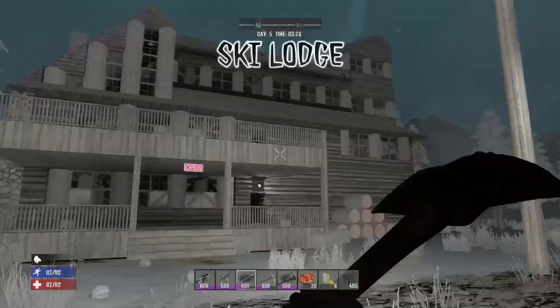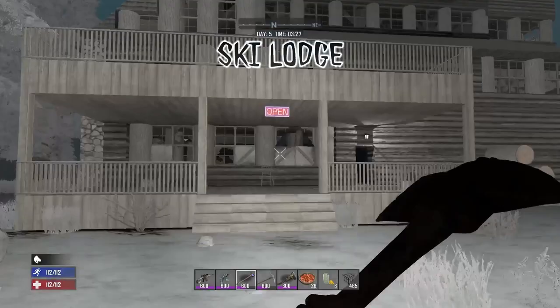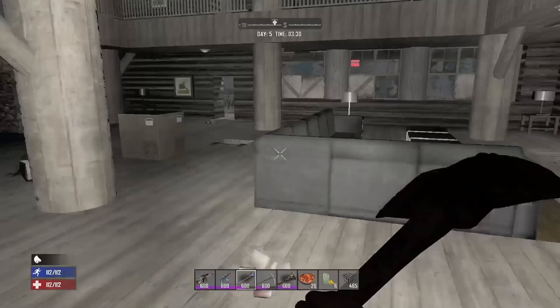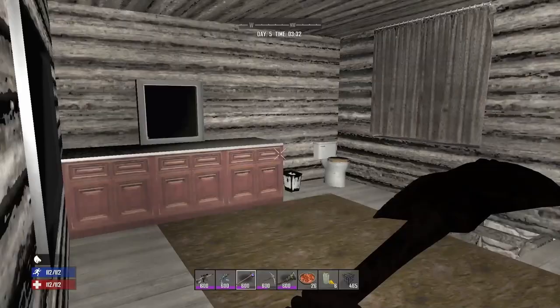Inside of the ski lodge, if you break through the door to the reception area you can find a desk safe. This POI has a lot of bags and suitcases lying around. It also has a good amount of leather couches that you can break down and a lot of lights that you can pull apart with your wrench to get yourself some brass and electrical parts and components.